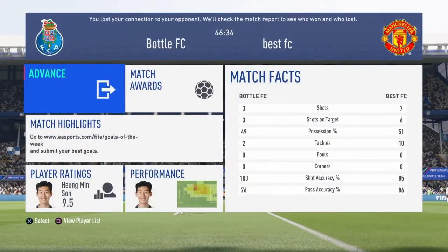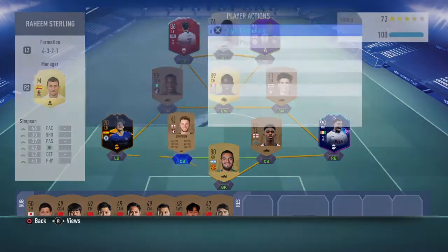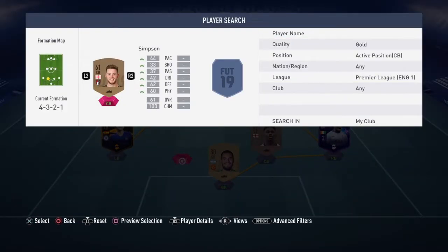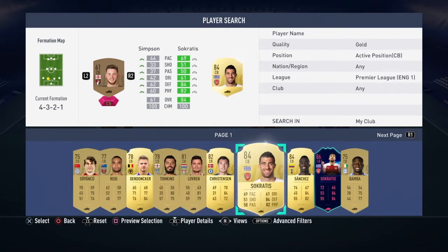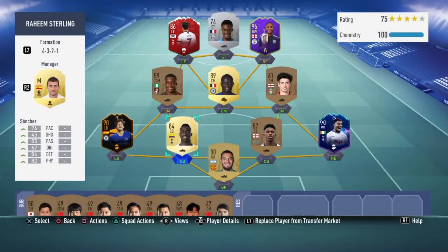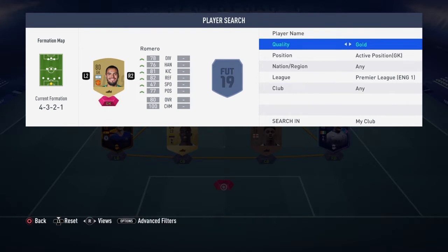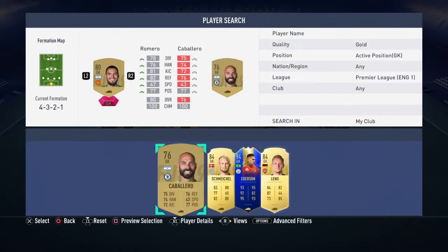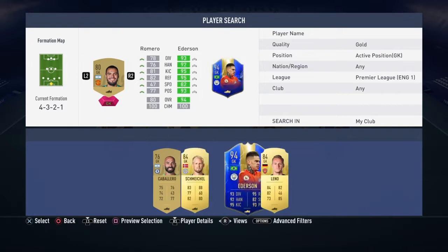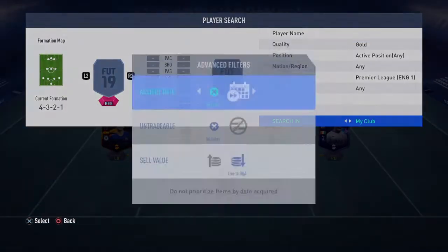Now it's time to upgrade our team. I've gone for center back — doing five upgrades here, going from a bronze non-rare all the way up to a gold rare with Davidson Sanchez. I'm also using two upgrades for Romero, going from a gold rare to a special, which is Team of the Season Ederson. That's how the team looks now.